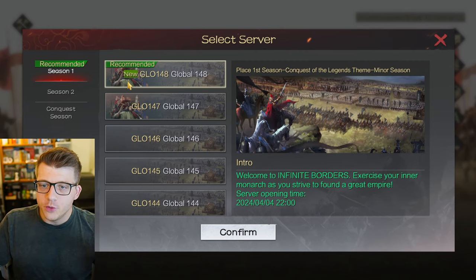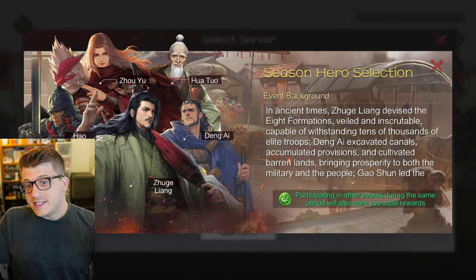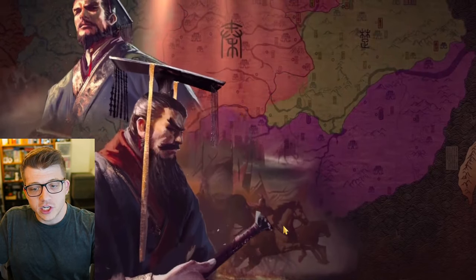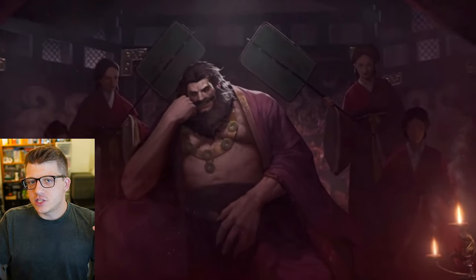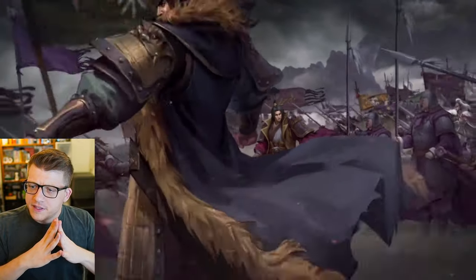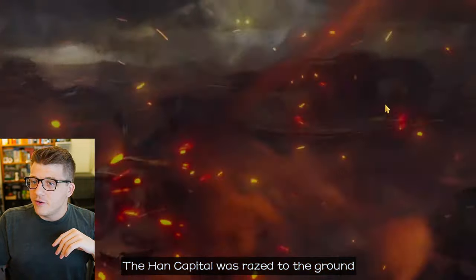Since we're brand new players we're going to be starting in the newest season one server. It features a couple of different heroes, some of which may sound familiar. First of all we have a Ju Yi Leong right here, obviously a famous Chinese general, so hopefully he's super powerful. We're just going to jump right in. It looks like we're entering into a Three Kingdoms era - that's sort of the historical time period this game is set in. I like the art style of this cinematic - it looks really cool.